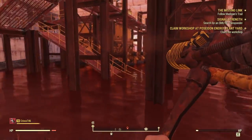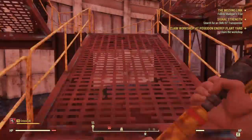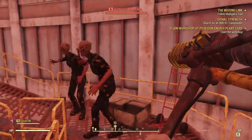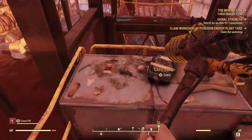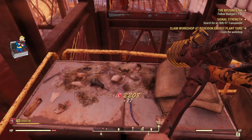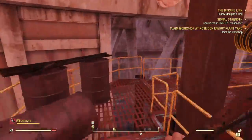In the next cooling tower, head up the stairs to the left side. At the first level of stairs, you're going to see a cap stash sitting on a desk in front of you. Just run by any Scorch that you see, and right here at the end of the table you can see that we have a cap stash. That's our first one in this tower, and then head all the way back up to the top of this tower to pick up the next cap stash.